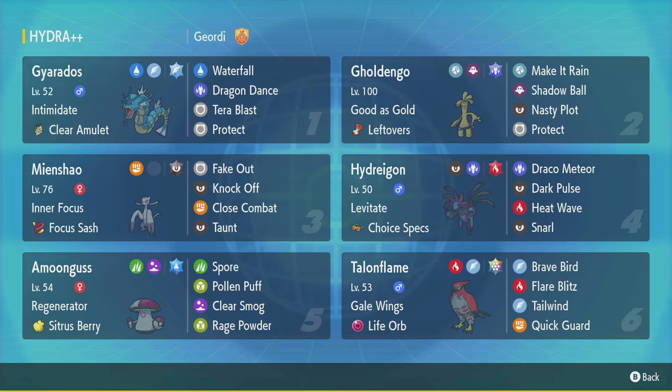I've got Dragon Dance Gyarados with Terra Flying, Terra Blast — something I always love. A Mienshao, that's a little bit less used but it's good into the Incineroars that are actually in the game. And then Amoonguss, and Talonflame. Talonflame I really like, I hope it does well. It's Stellar Terra, Life Orb with Brave Bird and Flare Blitz, so it can put out some big damage.